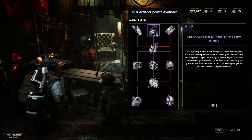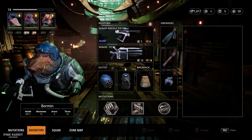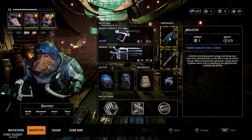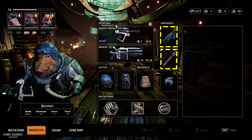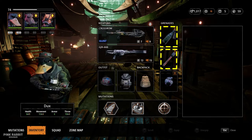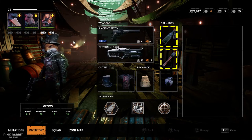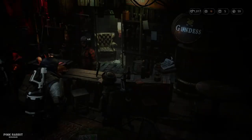The next skill is the Mule, which unlocks an extra grenade slot per crew member. This is pretty good, but early on you don't really need three grenades per mutant. You already start with two grenade slots and two mutants right away, giving you four grenades. When you get your third mutant early in the game you'll have six, so two grenade slots will be fine in the early game.